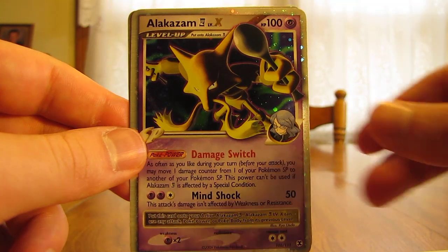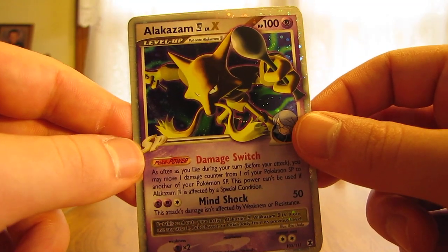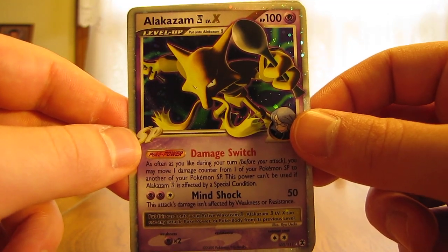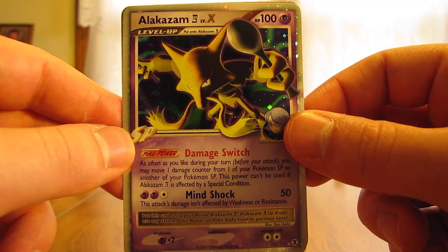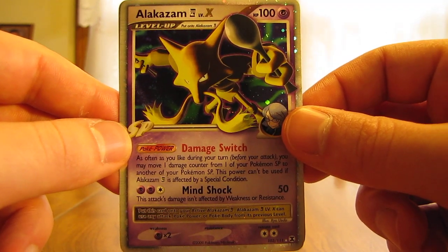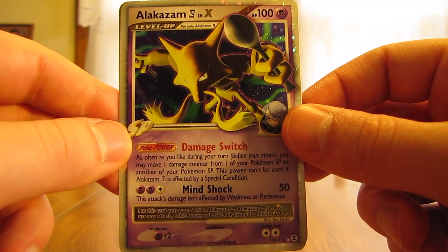Number 2 is Alakazam 4 Level X. I really like the artwork on this card and Alakazam is another one of my top favorite Pokémon in general. This is out of the Rising Rivals set as well.